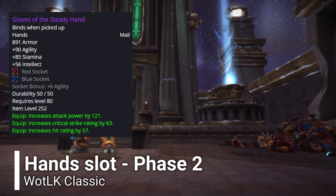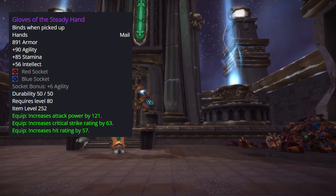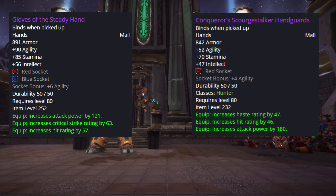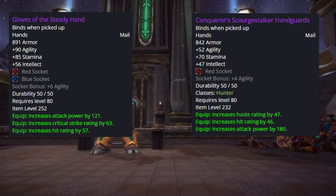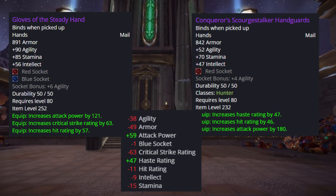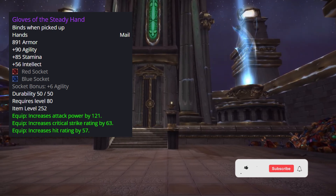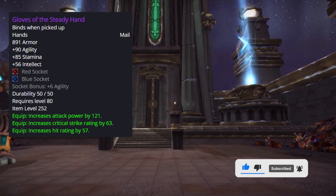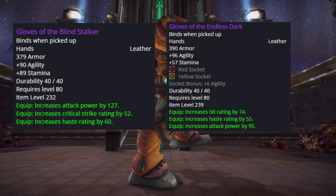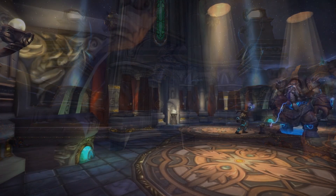For hands, chase Gloves of Steady Hand, prioritizing them with Enhancement Shamans if they drop since it's a mail item not suited for rogues or ferals. These gloves have hit rating, critical strike, and two sockets. The alternative is Conqueror hands, but picking those requires changing your legs slot since you won't need three pieces of Conqueror gear. The difference between these two hands options is about 40 agility with an extra gem and 60 critical strike, which are serious offensive numbers. Easier alternatives include 28 Emblem gloves with critical strike and 10-man Algalon gloves with higher agility but less crit.